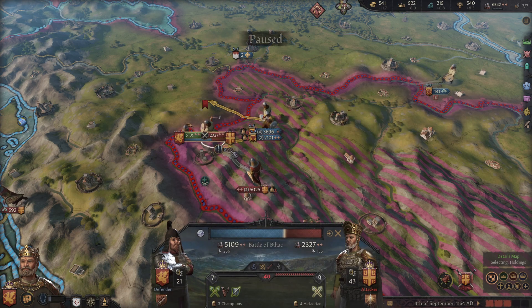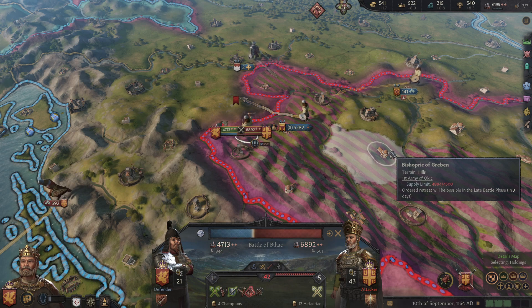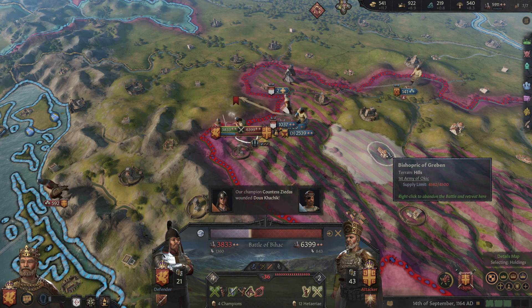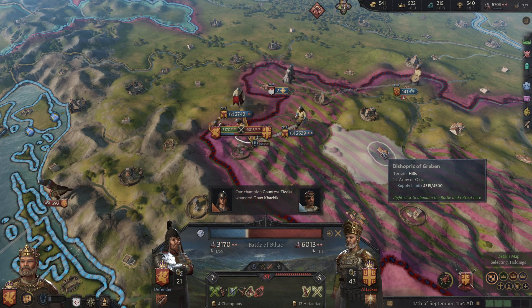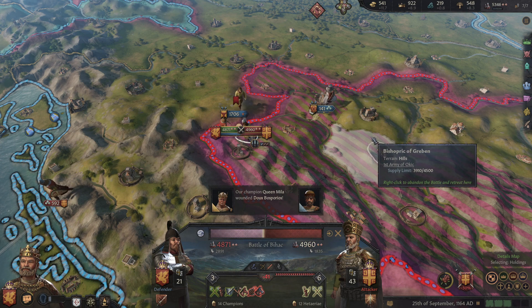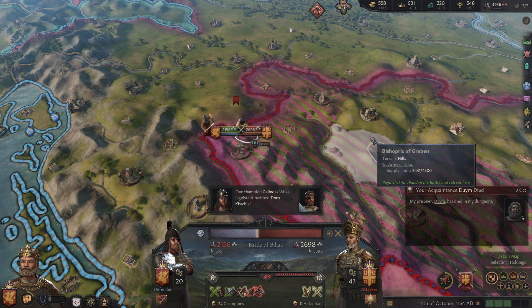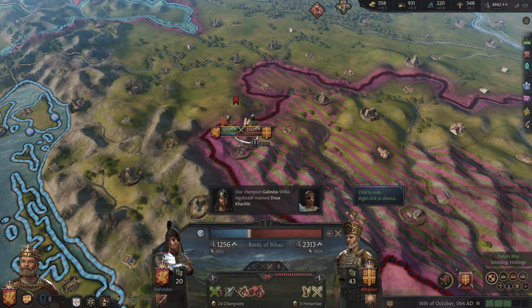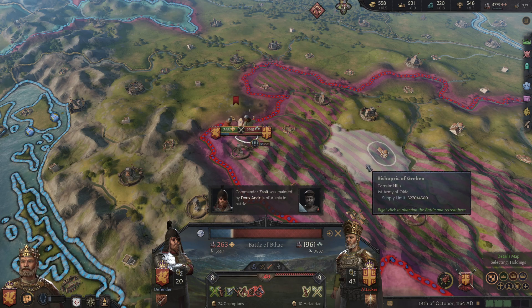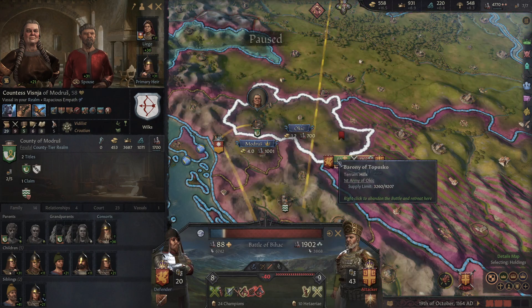It looks like we have sufficient advantage here, though - maybe if our allies come in. They had a lot of time but they decided to detour over to here. They're too late - our allies screwed us there. They just refused to come in. We will retreat then. Let's get out of there.